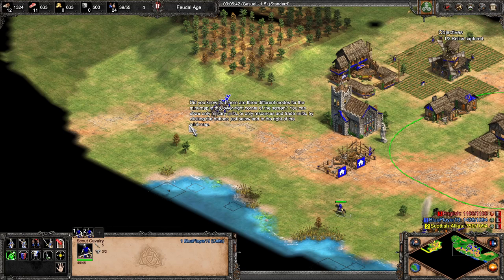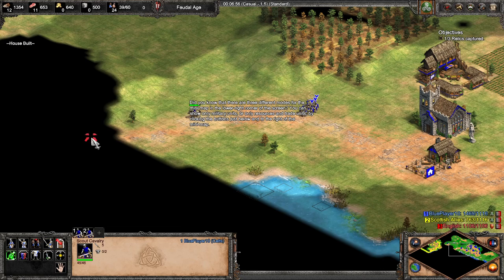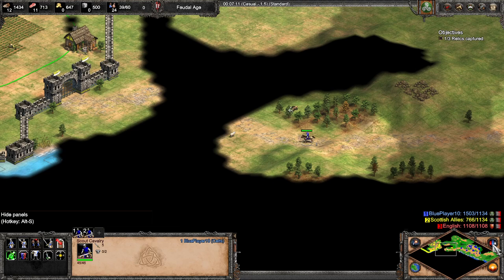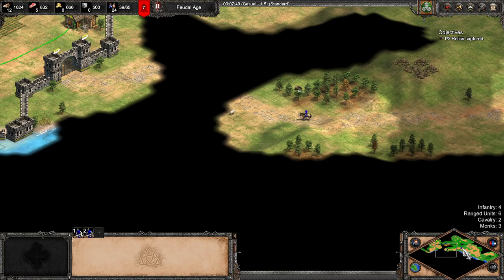Did you know there are three different modes for the minimap in the lower right corner of the screen? You can show only military units, only resources, and trade units by clicking the buttons just below and to the right of the minimap. The top button turns the score on and off. The one below cycles through three modes. Here's the standard mode; we can go to military mode, which changes the display to show what military units you have. You can see the big blue blob here is our military.